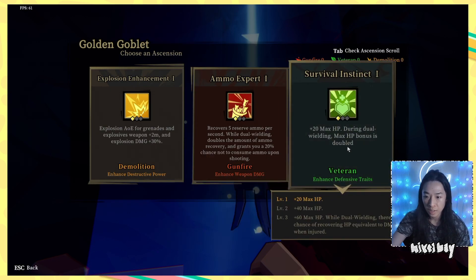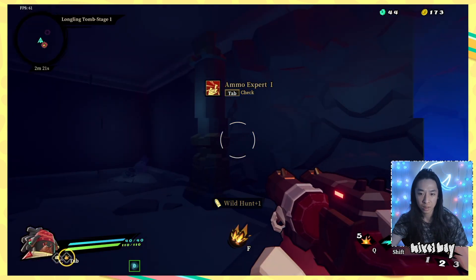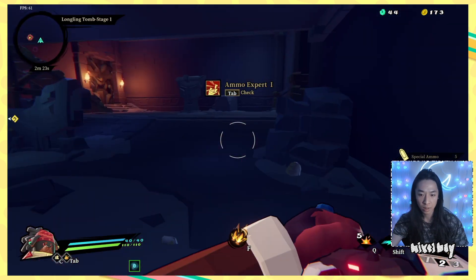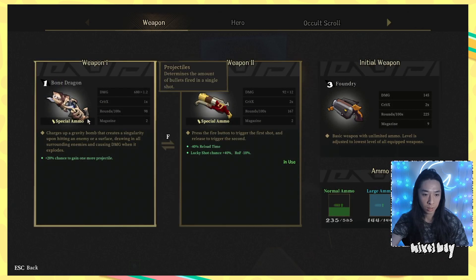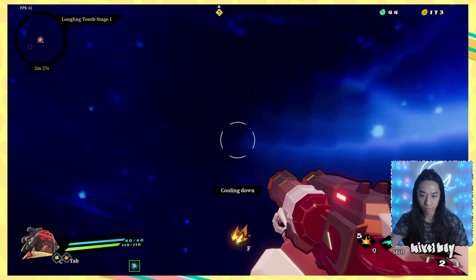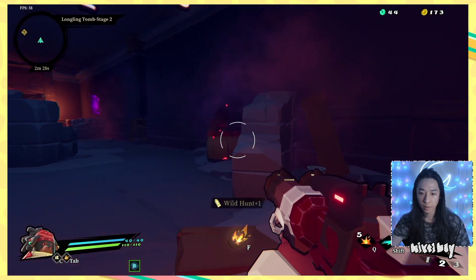Explosion enhancement — AoE for grenades. Ammo expert: recovers fire preserve ammo per second, while dual wielding doubles the amount of ammo recovery. Survival instinct. I'm gonna take gunfire, probably. Are both of these special ammo? They are. So I want to replace one, probably.